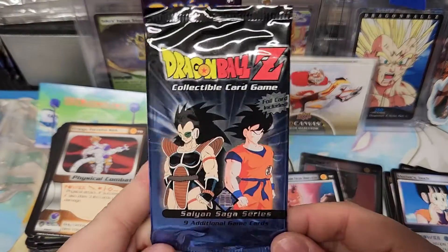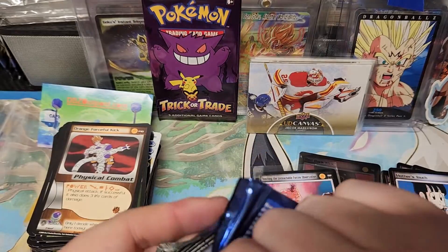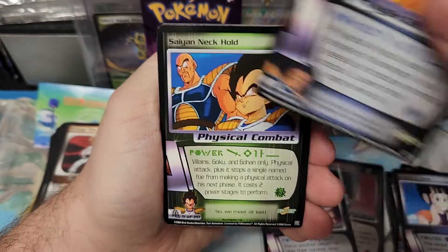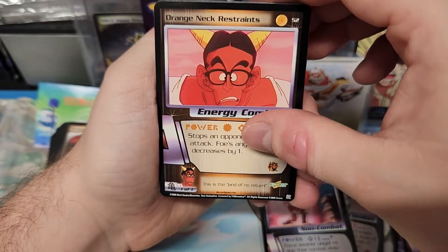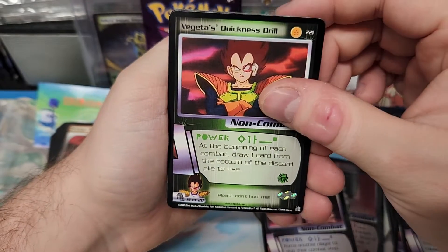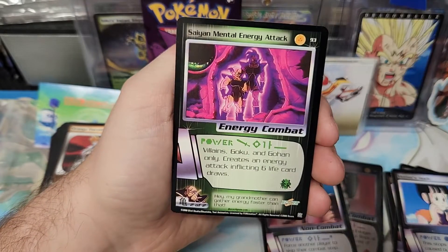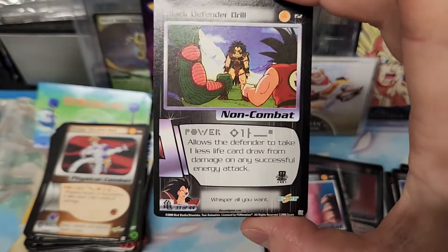Let's see the last pack — will I ever get an ultra rare? Probably not. I'm all the time, like every week as a kid with my allowance, never got an ultra. Blue Round Through Tradition, Saiyan Neck Hold, Red Back, Orange Neck Restraints, Vegeta's Quickness Drill — rare, please don't hurt me, cool. Another common hollow — Straining Fake Left to Move, Saiyan Metal Energy Attack, Black Elbow Strike, and a Black Defender Drill, cool.